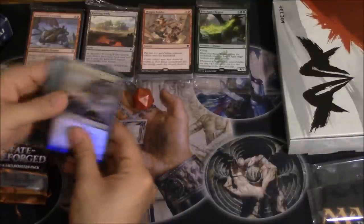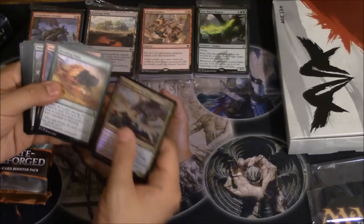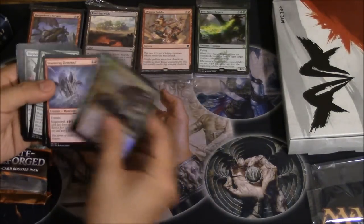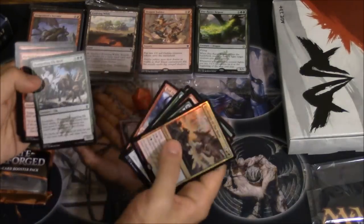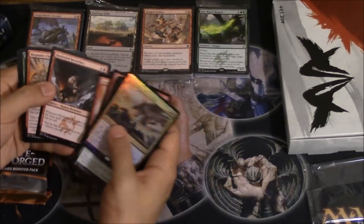You definitely do get Dragons of Tarkir cards, which I was wondering about. It is Tail Slash Elk - this card is amazing, I love this card, it's a great reprint. Makes two 1/1 goblins, Hardened Beast Breaker.